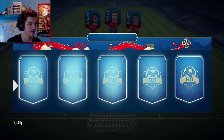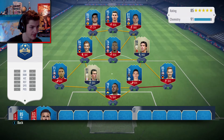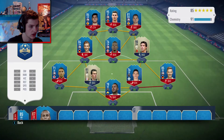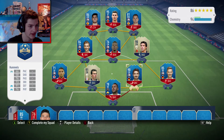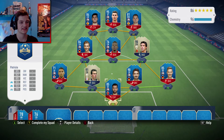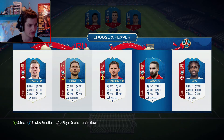We need a better centre mid. Kyle Walker, Danny Alves, Hummels, Miranda — we have some big players here. I don't want to choose Rodriguez. We'll choose Hummels. There we go — 96 rated. What a starting line, apart from this left back and this middle centre mid. Very, very nice so far. We need a left back — Danny Rose will do.